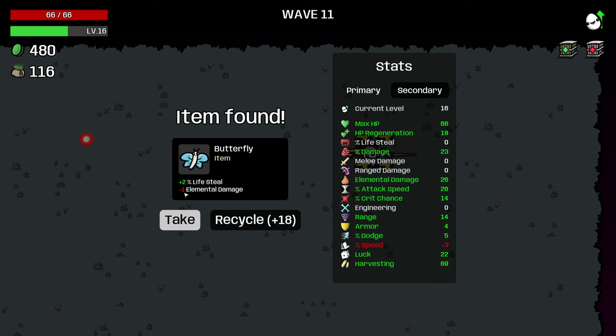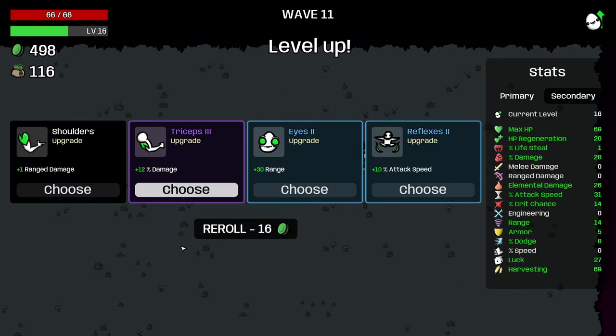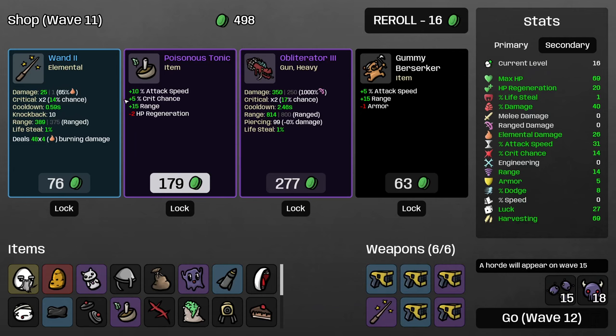I'm definitely not taking minus elemental damage. A potato — this item is great obviously for everybody, it's just all stats increased. We'll take that. And then plus 12% damage is perfect. Now our elemental damage is increased by a significant amount.